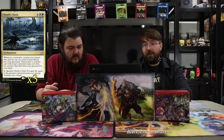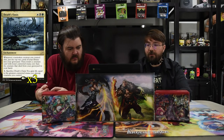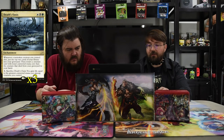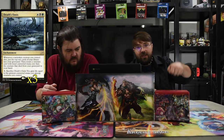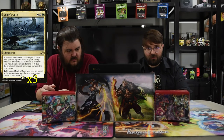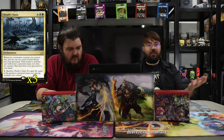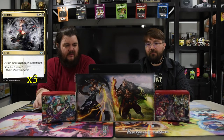Next is Death's Oasis — a white, black, and green enchantment. Whenever a non-token creature you control dies, put the top two cards of your library into the graveyard, then return a creature card with lesser converted mana cost than the creature that died from your graveyard to your hand. You can also pay one and sacrifice Death's Oasis to gain life equal to the greatest converted mana cost among creatures you control — so basically four or more, or six if Athreos is on the battlefield. If Plague Crafter dies or you sacrifice a smaller creature, you can get your two-drop back — like a Hero of Precinct One that was killed on turn two. It keeps you going, and Polukranos in the graveyard can be escaped without losing value.